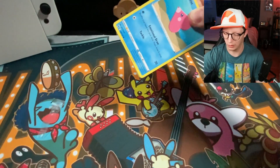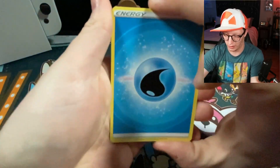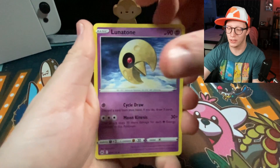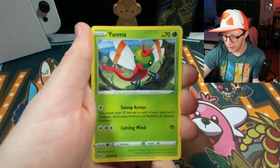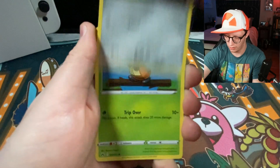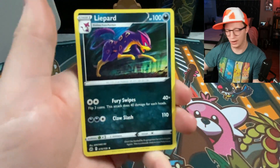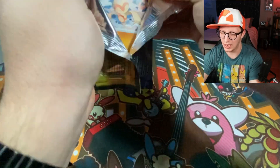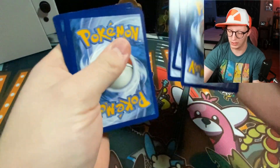I think we're going to have the same code card color for every pack, so I'm not really worried about showing that off. Pack 1: we've got a water energy, Crogunk, Lunatone, Solrock, Luvdisc, Chatot, Yanma, Pawniard, Kricketot, a reverse energy switch, and Lapras — non-holo rare. I pulled a lot of those during our Crown Zenith livestream and it was super fantastic. Super stoked that we won ourselves a box of Crown Zenith to open on the channel.